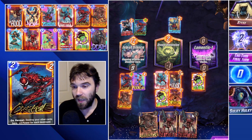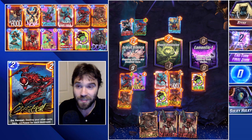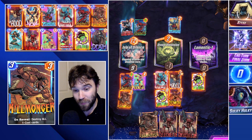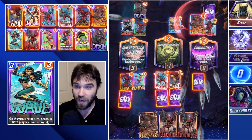We're going to hope we can win the far right and the middle location. We have a fair shot at losing because they skipped last turn — they could be doing a She-Hulk or a She-Hulk and a Death. They do play three cards in Lamentis. The Death in the far left is fine.